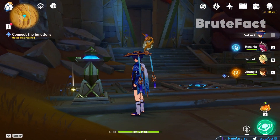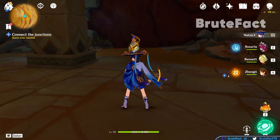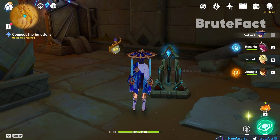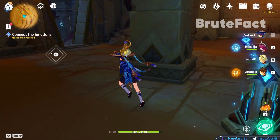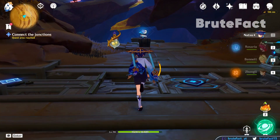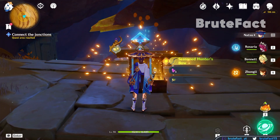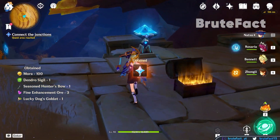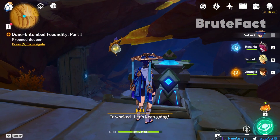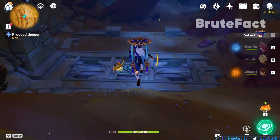Enter the room and head towards the cell stand on your right side. Rotate the cell one time. Collect the chest and interact with the blue pyramid mechanism. Head straight and interact with the blue pyramid mechanism on your left side.